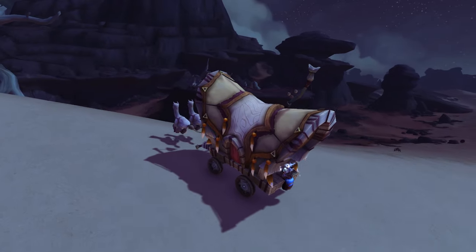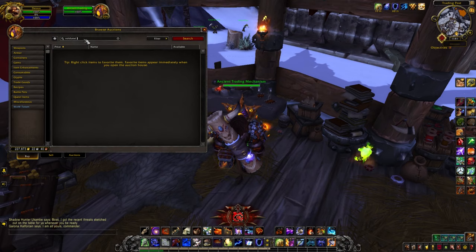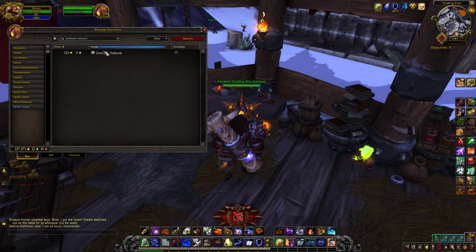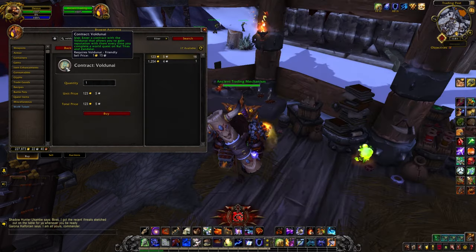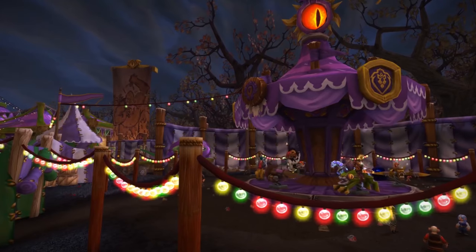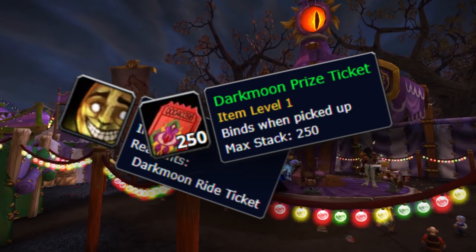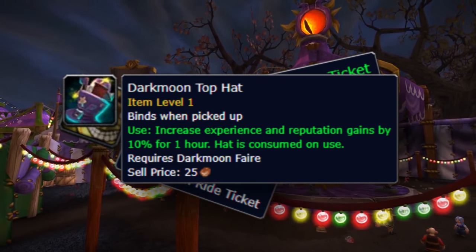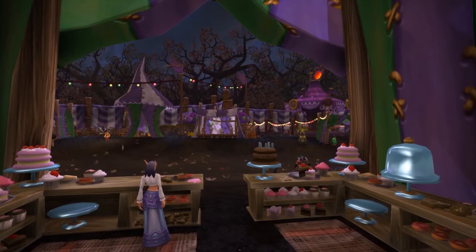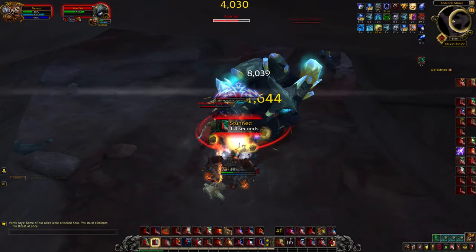Now, before starting this next part, consider some juicy buffs. The Vuldunite contract will get you 10 extra rep from any world quest you do in Zandalar or Kul Tiras, so consider a few since they last a full week and persist through death. The next thing to consider is the Darkmoon Faire buff for 10 Darkmoon prize tickets, which gets you a 10% boost to XP and rep gains for a whole hour. Make sure you get it anytime the Darkmoon Faire is around. Beware however that if you die you will lose it, so don't get your ass killed, okay? Okay.